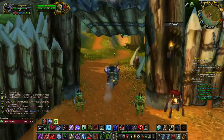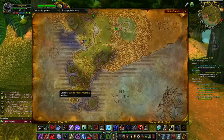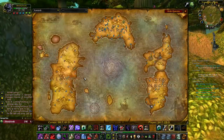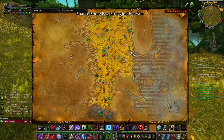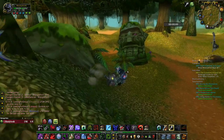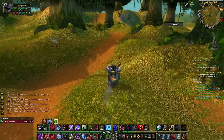You have one more flight master in this zone located in Booty Bay, and from Booty Bay you can take a ship to Ratchet. Here you can see the map showing the path from Booty Bay through Stranglethorn Vale.